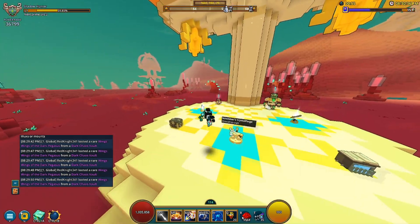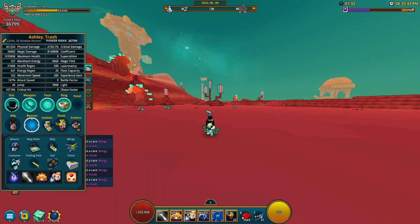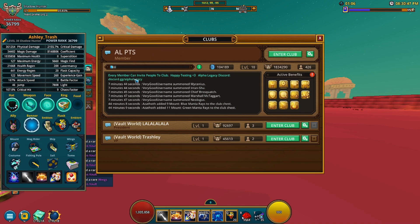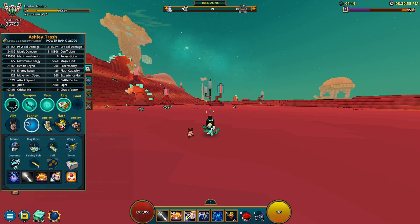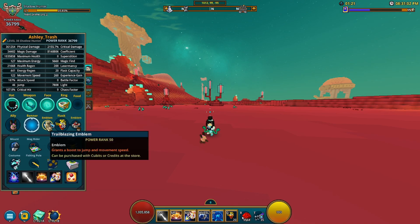In the last video I kind of just went over all the buffs, all the nerfs, and what Shadowhunter is capable of. As far as my stats go, I have max crystal 4, I have a club that gives you max benefits. This is all in the PTS by the way. I'm using Chester which gives me extra physical damage boosts — 30% there — with some movement speed, and then I have some movement speed gear as well as Trailblazing, which gives you 10 extra movement speed and jump.